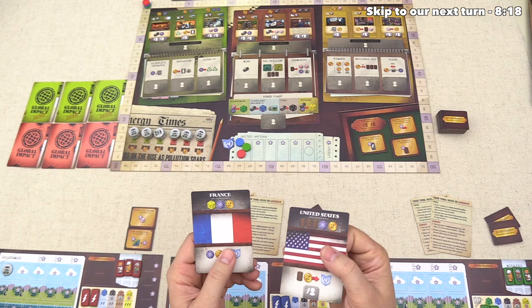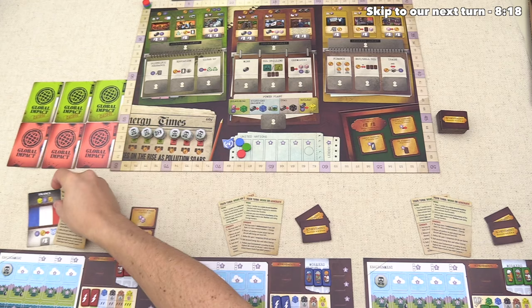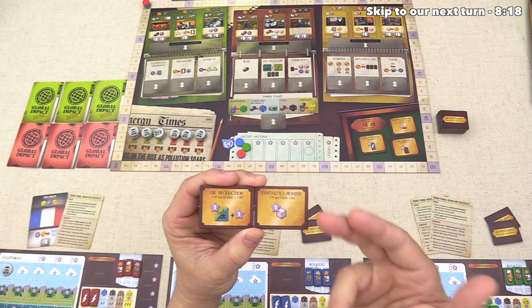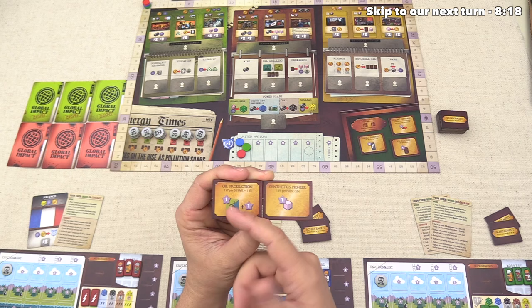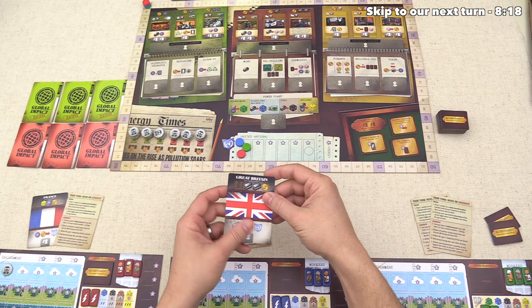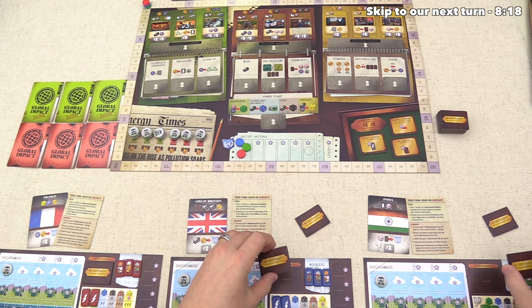We can flip this over and now have a handy little turn reference sheet. The other thing we do is pick one of these two achievements — this is essentially endgame points for each player, and you can acquire more achievements as you play. One gives an extra point plus one for every oil rig, and this one gives a point for every plastic. We'll pick the plastic one. The blue player decides to be Great Britain, and the green player is going to be India. They've picked their achievements, and we're ready to start.